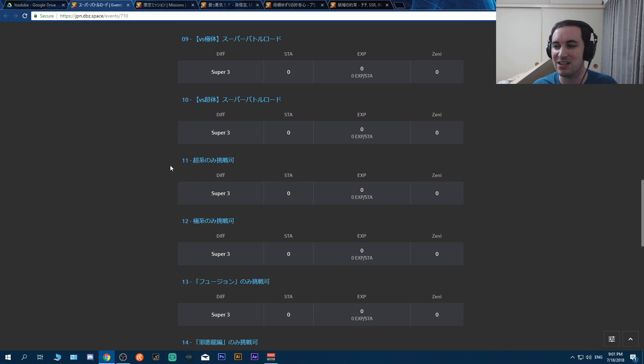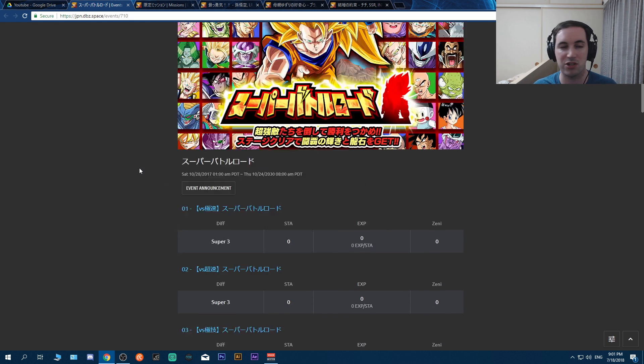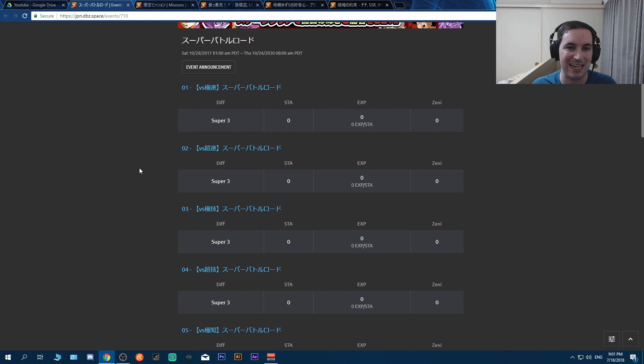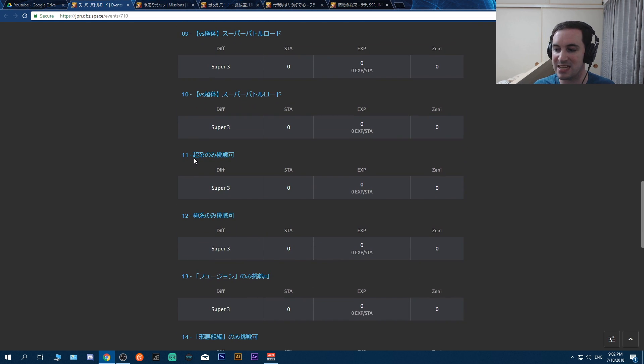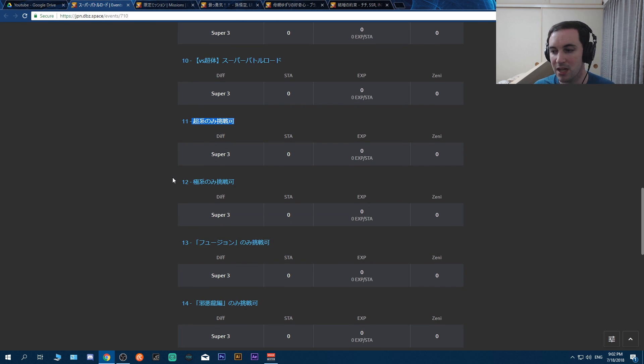First off, let's get into the brand new stages for Super Battle Road. We are getting 10 new stages - stages 1 through 10 are the usual extreme and super stages, very basic stuff. Stage 11 is a super type stage - this is the kanji for super type teams, so only super types can be used. Stage 12 is going to be all extreme types.